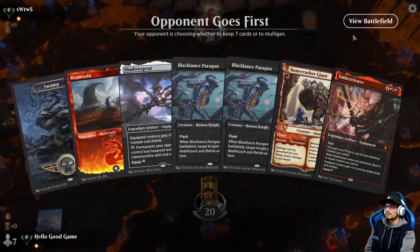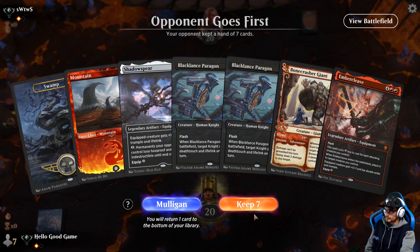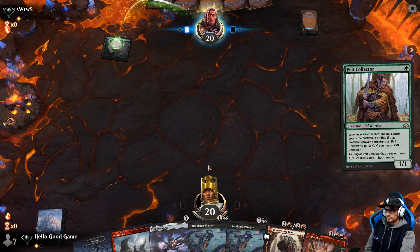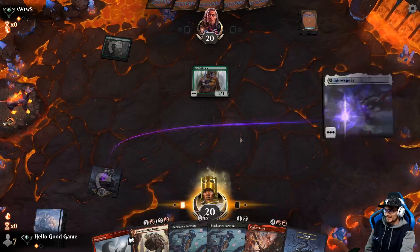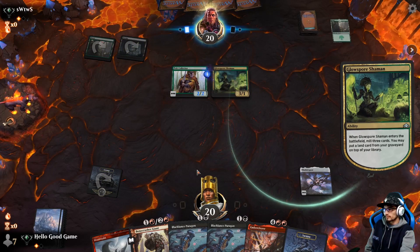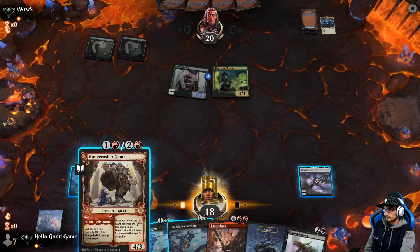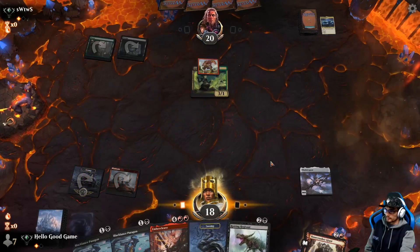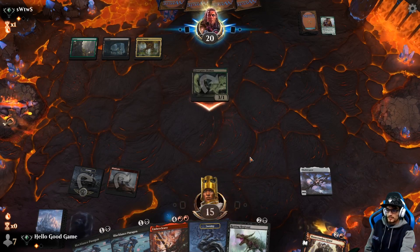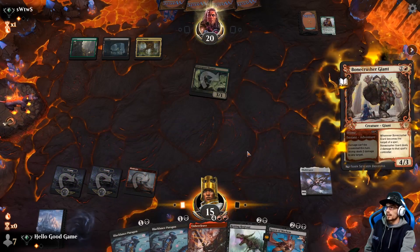Let's drop a few Cleaves. Lands are pretty good here, we have Shadow Spear for life gain. Bonecrusher Giant — smash him, hopefully we stack into our Cleave. Turn one Pelt Collector — totally fair and playable. We want to save that Giant for his Sailor, that Freebooter. We should take the Pelt Collector while we can though. Get our Regi out, put the Shadow Spear on it — hopefully no single target removal, which I imagine he actually does.